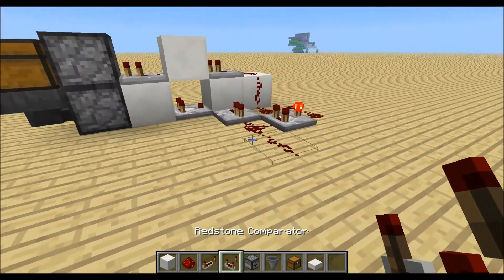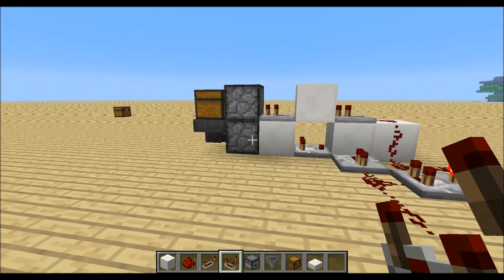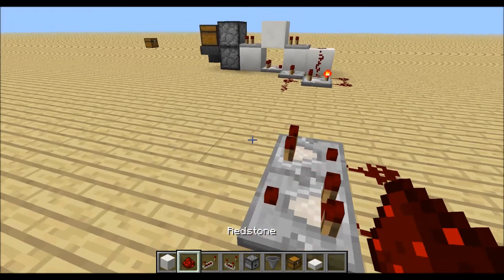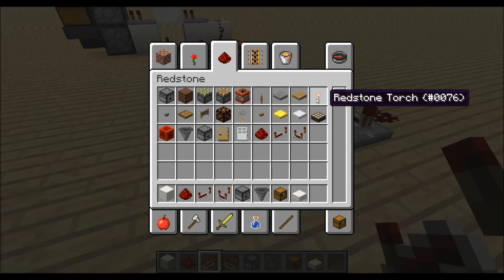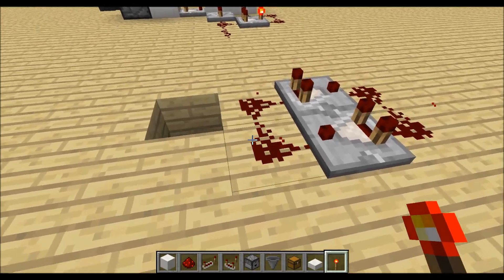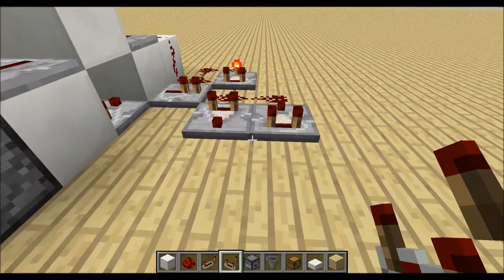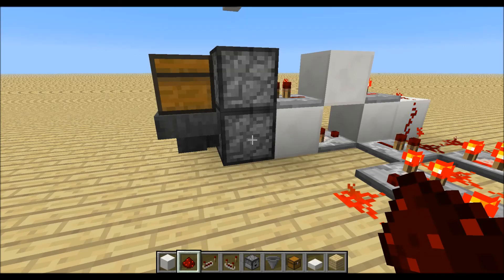Then we will need an extended signal, so if the item is not in this dropper we get a signal for our clock. If we have comparators like this and give power to the redstone dust, we will see that the power goes down slowly. We can use this by placing down one comparator over here and one over here with two redstone dust, and the item elevator will already work.